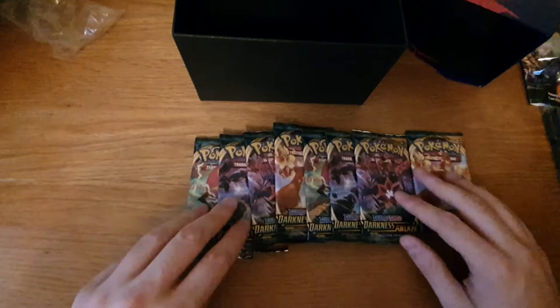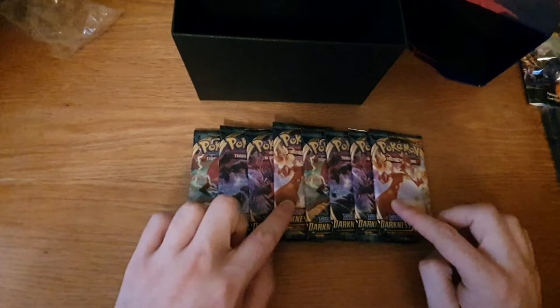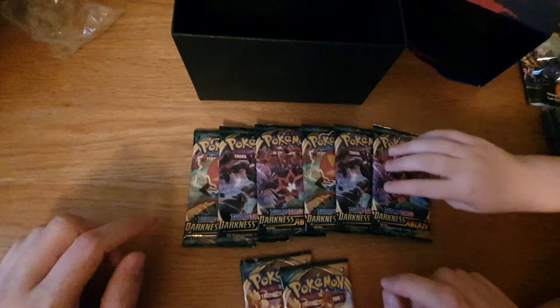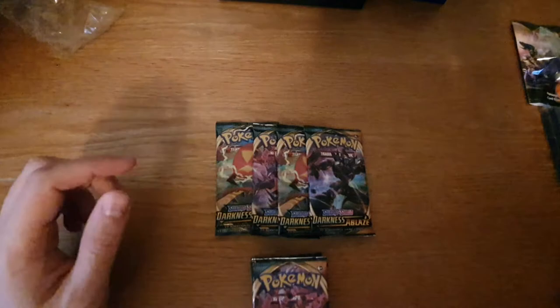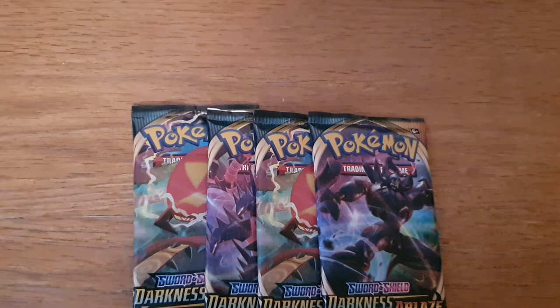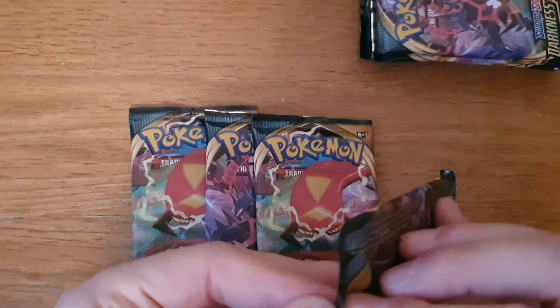We also have the promotional card for the Elite Trainer Box to use online for anybody lucky enough to use that. Which leaves us with what I assume most people are here to see - eight packs of Darkness Ablaze. I can see that these two are the Gigantamax Charizard art packs. Joe will have those two. I've got two of every art - I'll take one and this one as I want to try for some Grimmsnarl. So this time around I zoomed out for the generic box opening and we're going to zoom in for a better look at the actual cards.